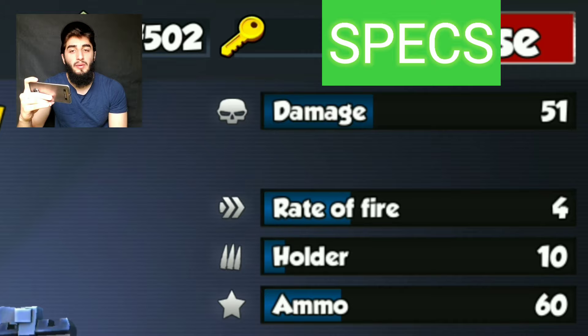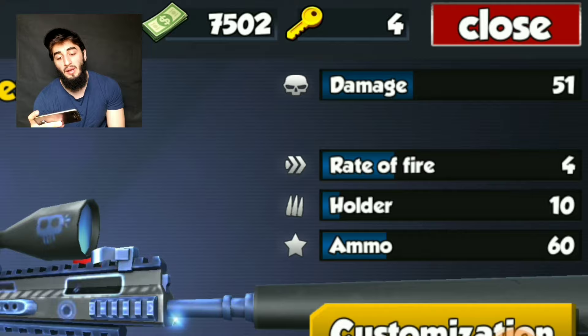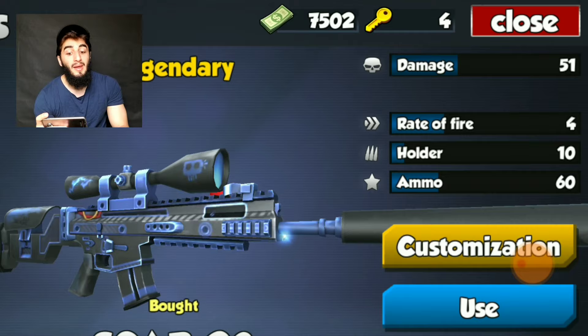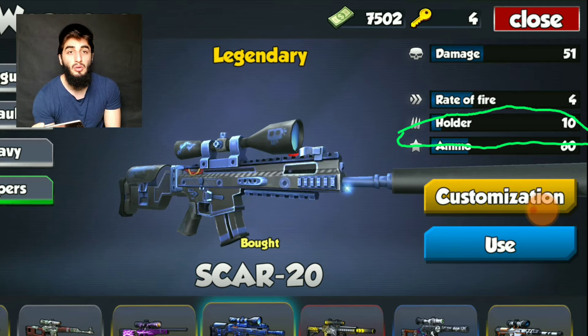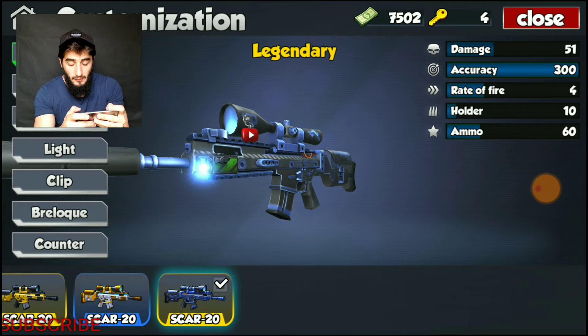Really nice stats. This weapon is fully customized so the stats will be lower without customizations equipped. With this weapon, if a person doesn't have armor on you can kill them with two shots to the body or two shots to the head. You can't really get a one-hit kill headshot because the damage is low, but it is amazingly fast with a fire rate of 4.0 — four shots per second. A holder of 10 rounds means you can get up to five kills before reloading, and total ammo of 60 is pretty nice as well.